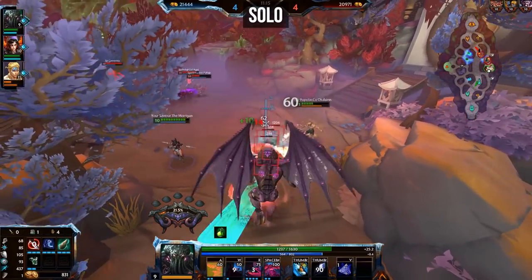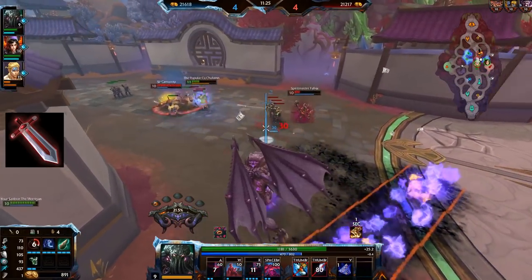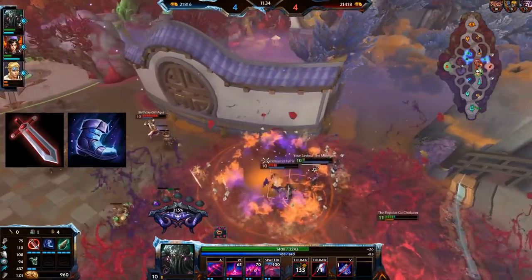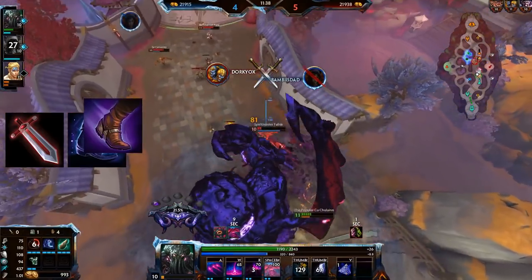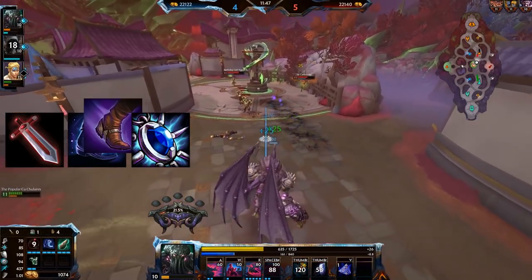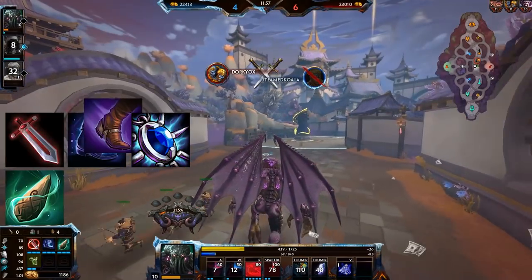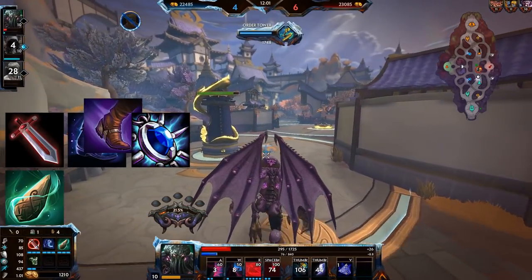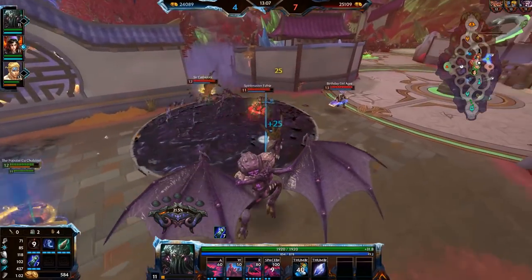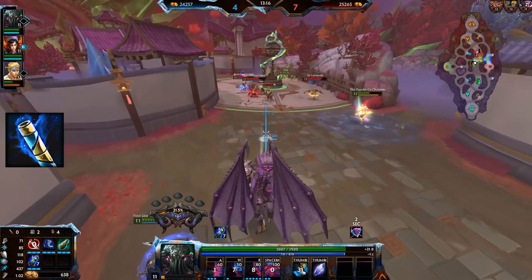For solo, start with Warrior's Blessing. CDR boots are preferred; Traveler's can work for a safer lane. Your third slot is a defensive item — Voidstone against magical, Celestial Legion Helm, Jade Emperor's Crown, or Breath of Valor against physical if you want more frequent ulting. Then get Stone of Binding — almost all of his abilities apply it. This is where solo and support builds overlap. Next, Ethereal Staff is excellent: more health synergizes with his ult's 30% health scaling, and the extra damage is very nice.